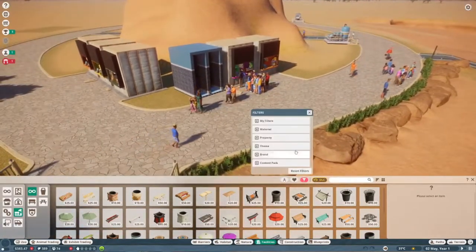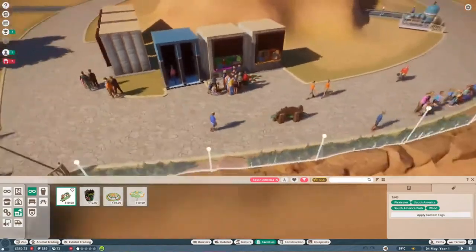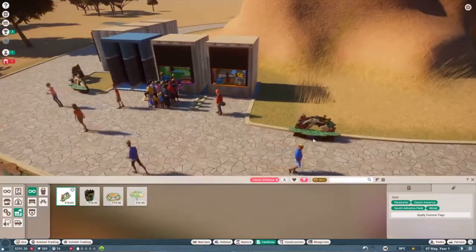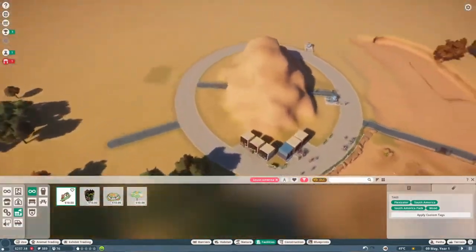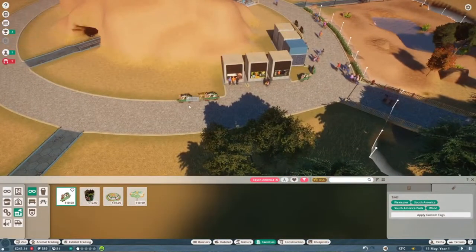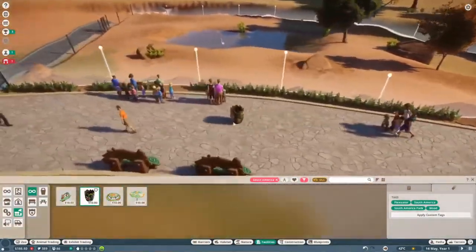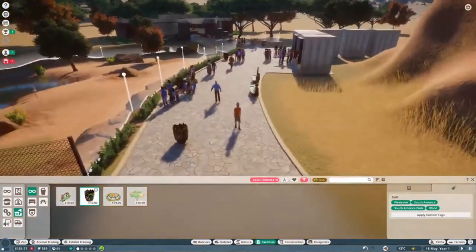We are doing South America, so let's get a South America theme. I think this would be really cool. I do like the South American theme — it's very out there — but this is a very small zoo. Literally this is all the bigger I want it, but hopefully it'll be great. Let's go ahead and get a couple of waste bins — some people call them garbages, whatever you call them.